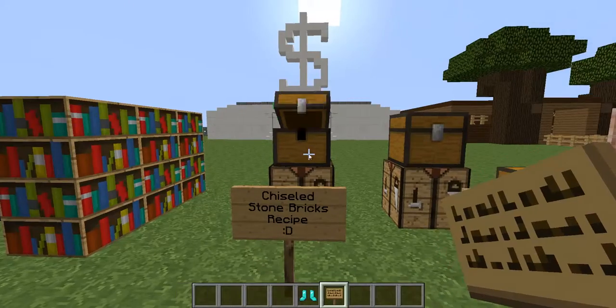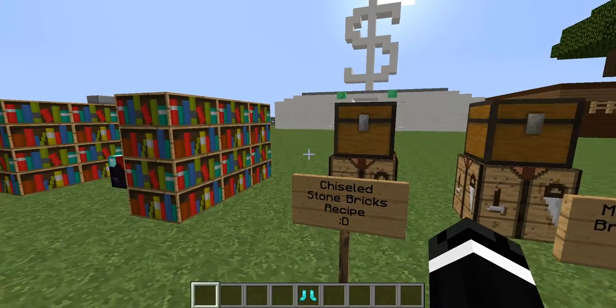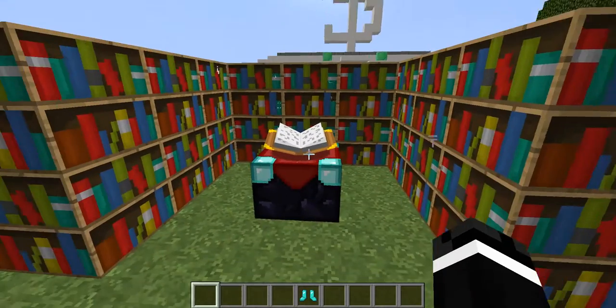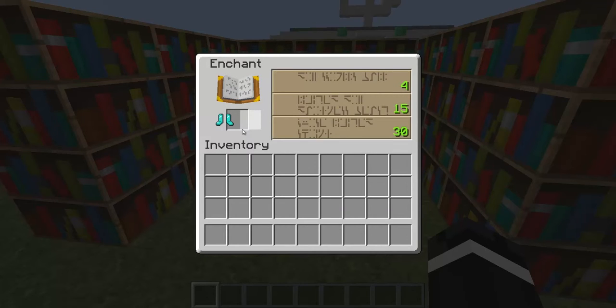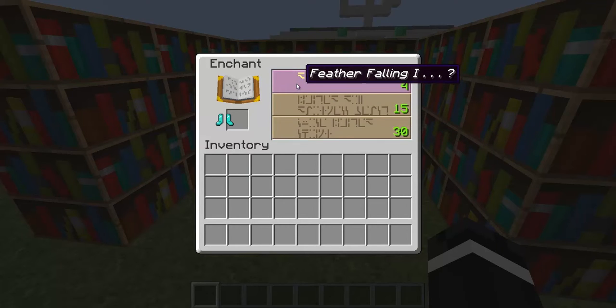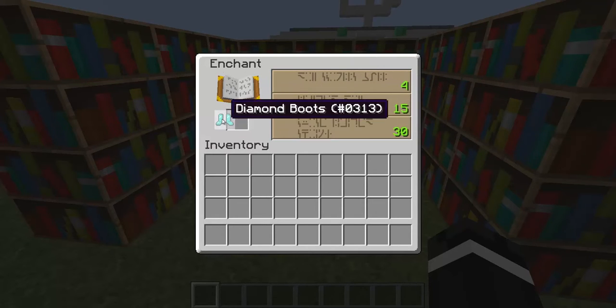I can't wait to get building with this, especially with my new project — that's going to be pretty awesome. Finally, for my snapshot video, we have enchanting. There are two highlights right here. So if I put the diamond boots in one of the slots, you can see that all the text is kind of shoved off to one side. You can actually see what enchantments you get — like Feather Falling 1, Unbreaking 2, or Projectile Protection 4. I don't want that, so I'm gonna switch.